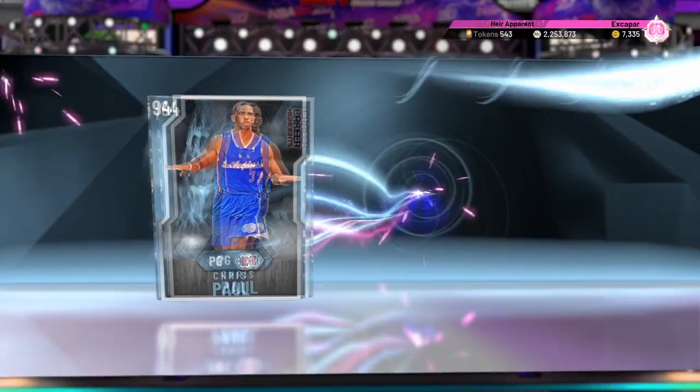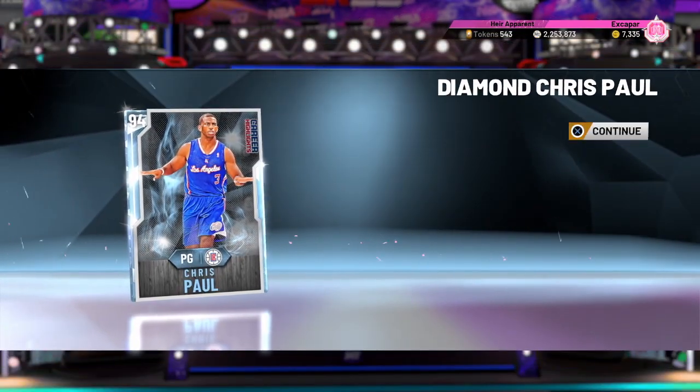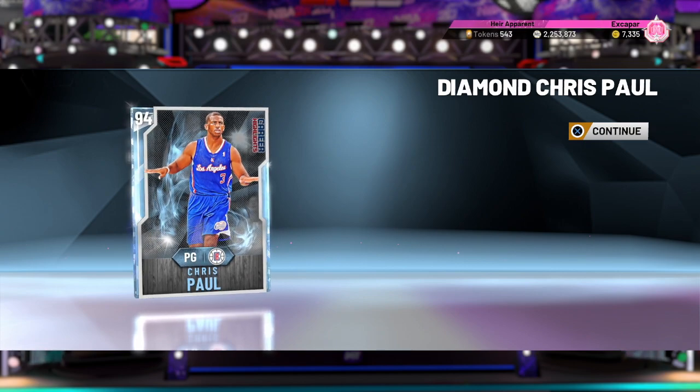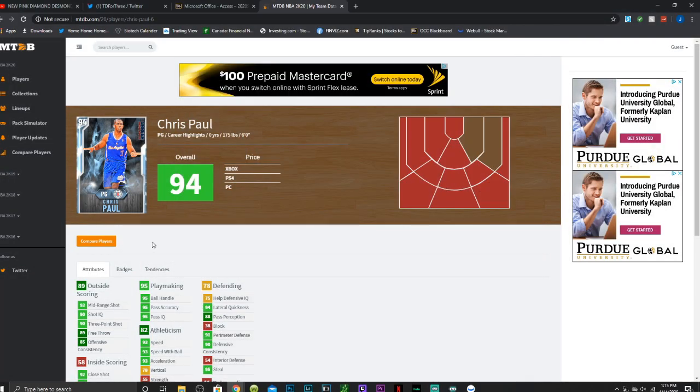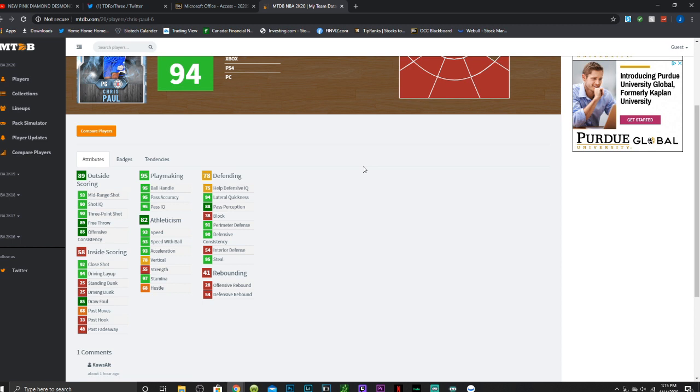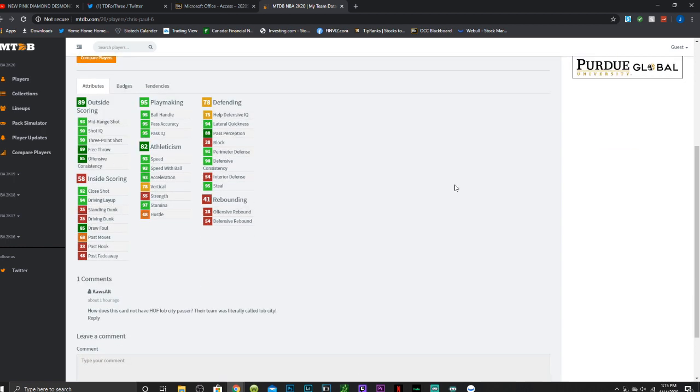We're gonna switch over to the PC just to check out his stats and see how he's rocking over there. Here he is — he's obviously a six-foot PG, can't play shooting guard which is weird. He has a 93 mid-range, 93 point shot, 89 free throw, 94 driving layup, no dunking sadly, but an 85 draw foul, 95 ball handle with good playmaking, 93 speed with acceleration, and a 95 steal.